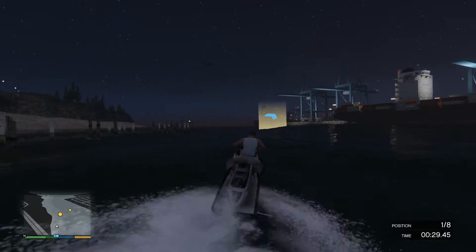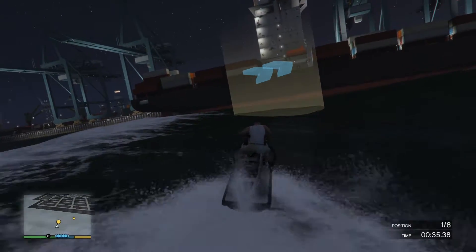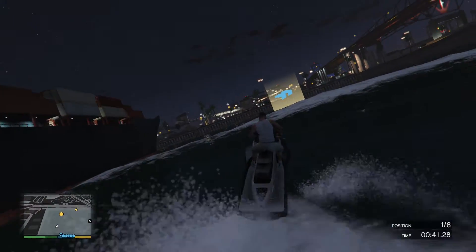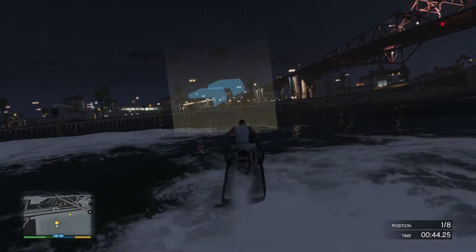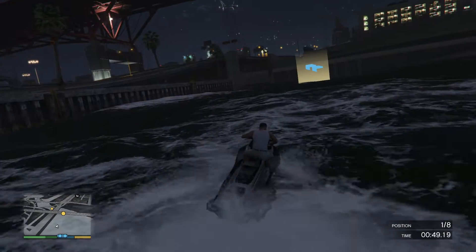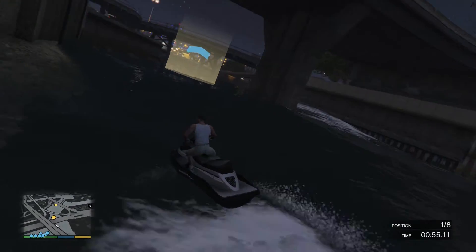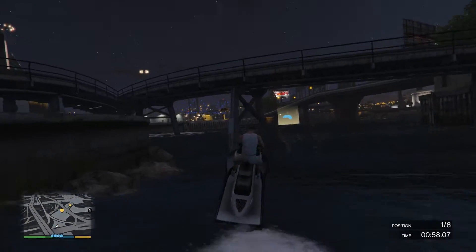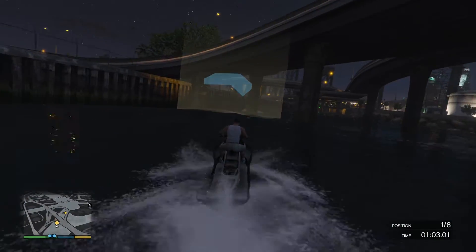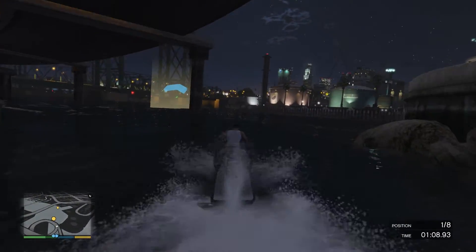The waves make it a little bit harder to drive and will screw up your turning at times, so just be aware of that. If you see a wave coming you might need to adjust slightly. Other than that it's pretty much full throttle the whole time, just steering with the left stick. Make sure you take those turns early because turning on the Sea Shark is a little bit slower than in a car or motorcycle, so you need to anticipate.